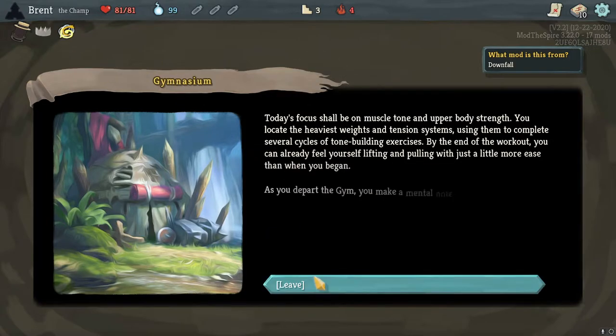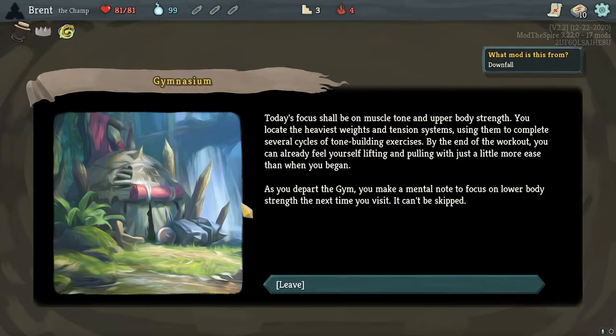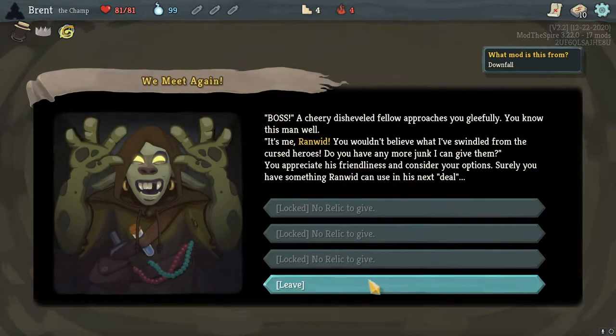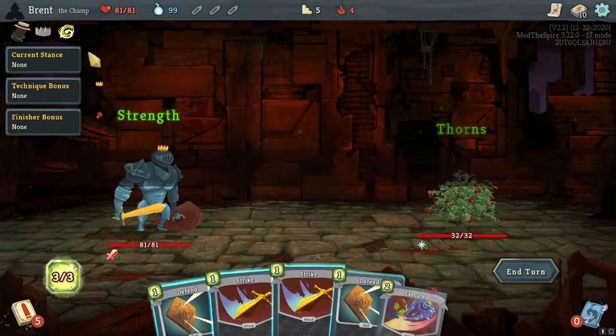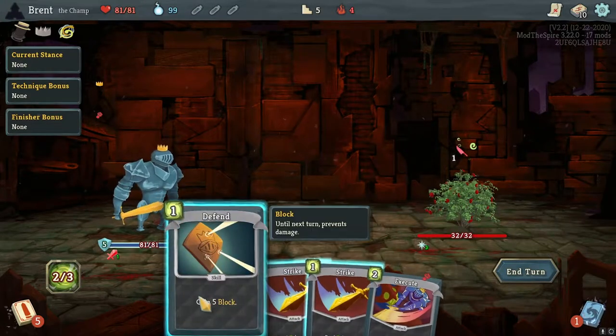I think I'll go with Lift — inner strength starting to come out with one. I didn't realize it was its own relic, I thought it would just give me one point of strength. All right, pretty good here to start off with — one Defend, six damage.